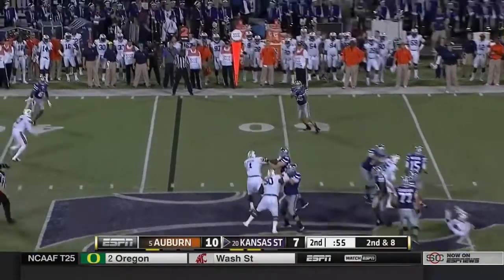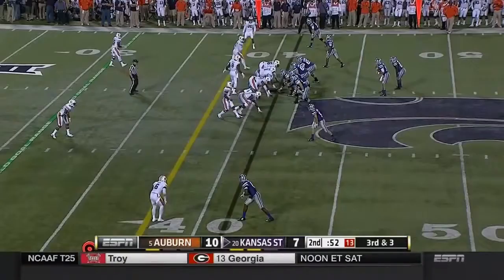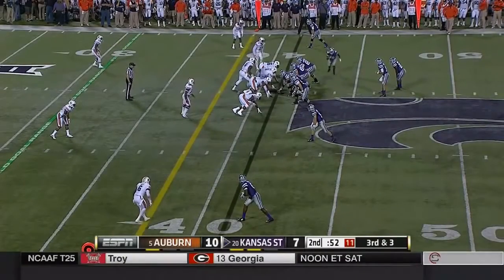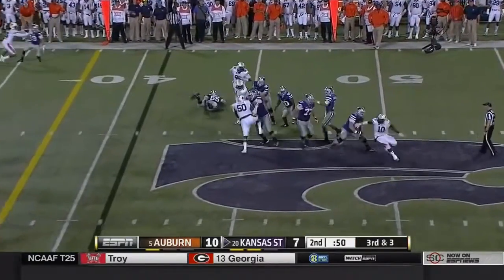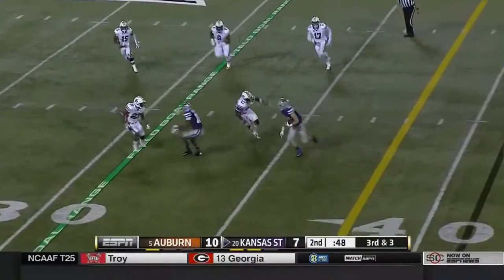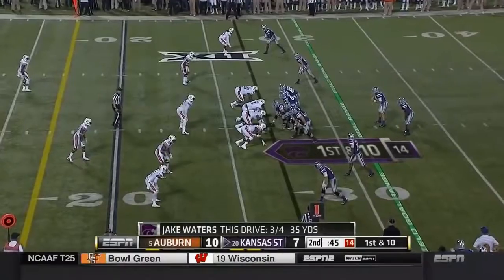Pump fake by Waters, going to throw it to his check down Trujillo, up ended inside the 45. Third down and three — going to be a pass. Waters has it complete to Sexton inside the 30, heading for the sideline, behind the kicker.